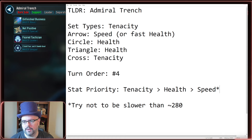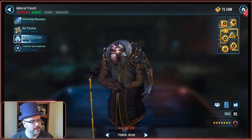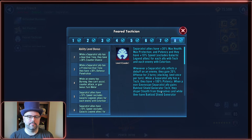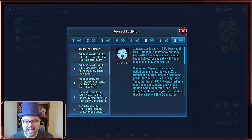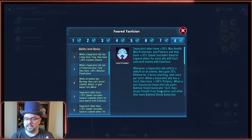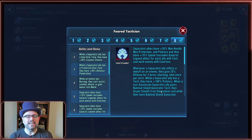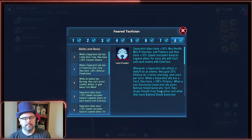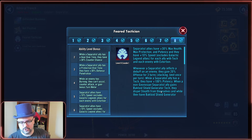Let's talk about his leadership: Feared Tactician. Separatist allies have plus 30% max health, max protection, and potency, and they have plus 10% speed — not 10 speed, 10% speed, excluding Galactic Legend allies — for each ally with tech and each enemy with extortion. This is potentially outrageous, because techs come from Watt Tambor. There are a total of three techs, so that's a potential of 30% speed handed out to the whole team.